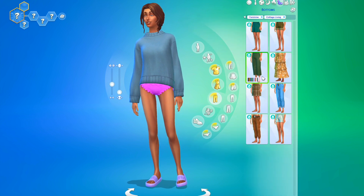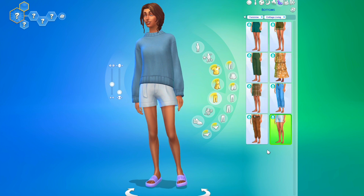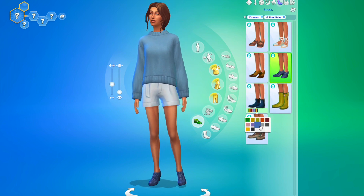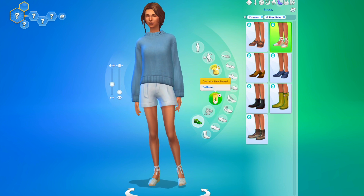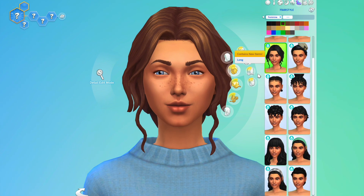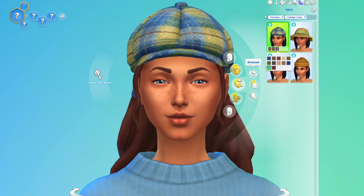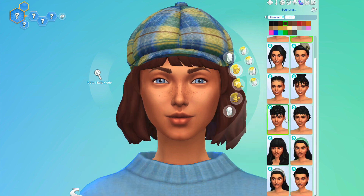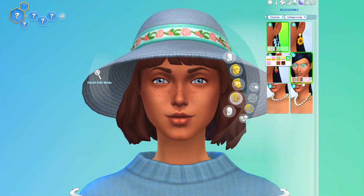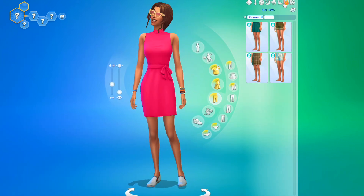Moving on to look number six, I've got this blue sweater which I thought was quite nice. I paired it with some white shorts — making sure to use a different pair from the last look — and I quite like the white and blue color together. I went for blue shoes, and white nails. For hair I went with a style that had a blue headband, then ended up doing a blue brimmed hat with a bob haircut instead, which matched the blue from the sweater. I also added some glasses but decided against a necklace.